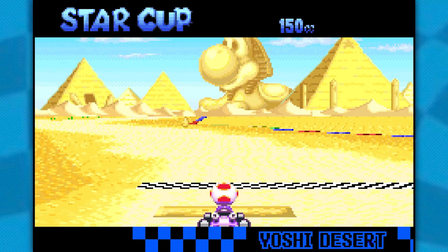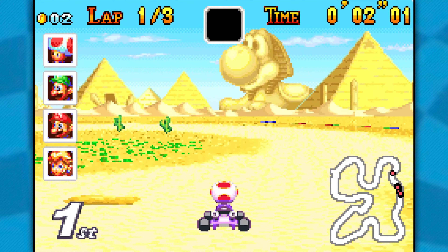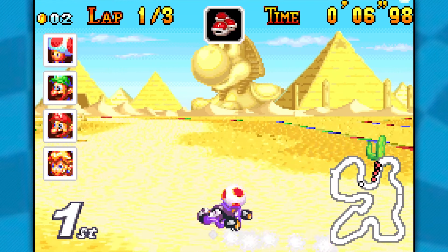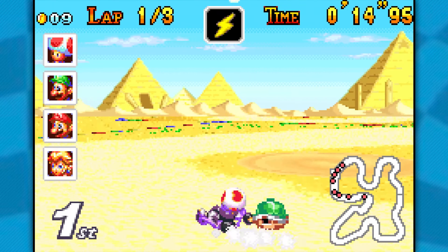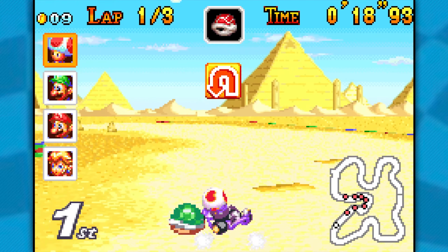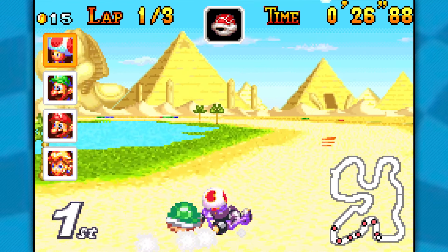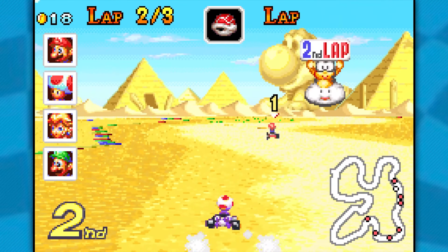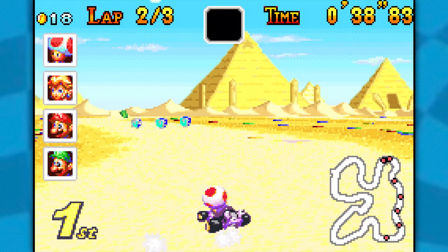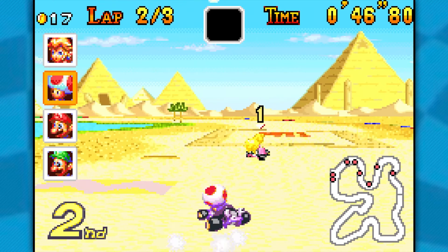Next up we have Yoshi Desert — this one hasn't come back yet either. It's one of the more unique courses, very Cheese Land-esque. Got the boost this time — did it a bit later than usual and it worked, so I think I've got it down now. Yoshi Desert has a nice little oasis as a detail. Don't touch those quicksand puddles or you'll get eaten by a piranha plant. To the left of the oasis you can actually shortcut over if you have a mushroom or a star — I've never pulled it off but it can be done. If we get a star I'll risk it, but if we get a mushroom I won't bother.